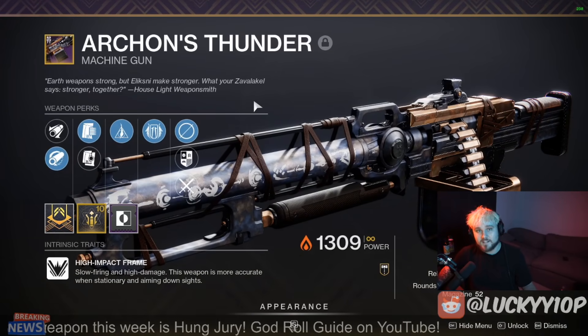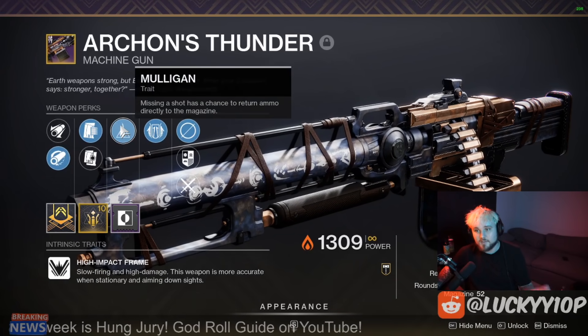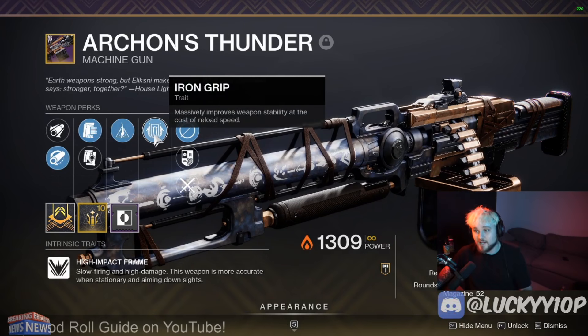This is the one I got from doing the quest — obviously that's how you get it. You start the Iron Banner quest, go talk to Saladin, beat a bunch of steps, it gives you the shotgun and then the machine gun. I got Mulligan and Iron Grip, which is an absolutely terrible roll.